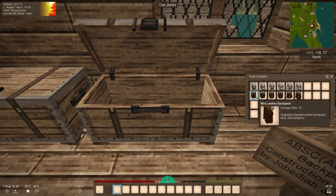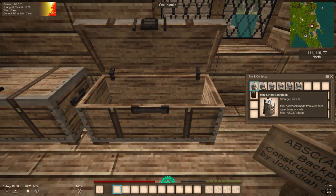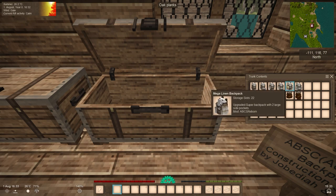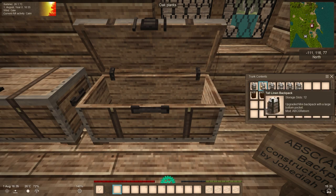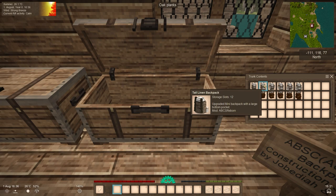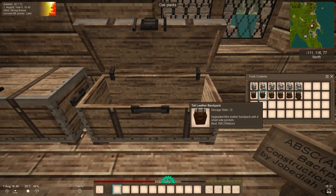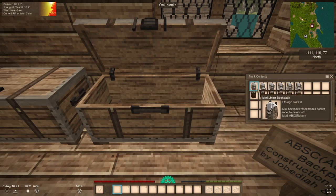We have two kinds of backpacks to feature. They're equal but made from different materials. We have a mini backpack, a tall backpack, a basic backpack, a super backpack, a mega, and finally an ultra. These increase slot count starting from 8, then 12, 14, 18, 22, and finally 26 slots.